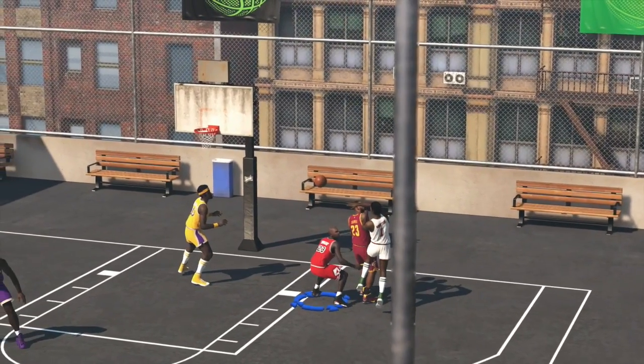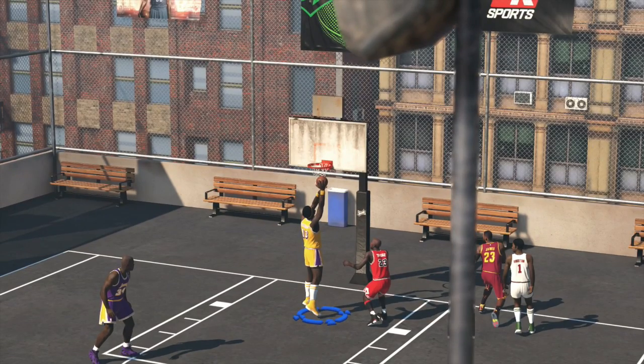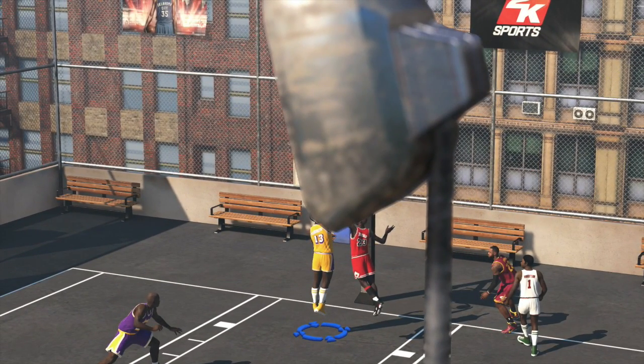They double him, so what do you do? You give it to the Big Dipper right here — the whip, Chamberlain. Wilt goes up for the dunk. Zoom in. Clearly he makes it.